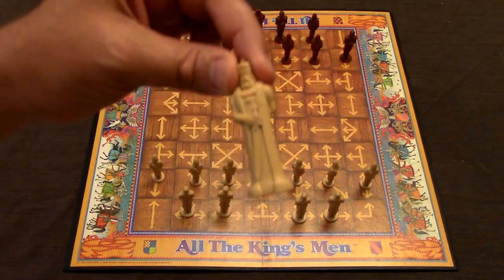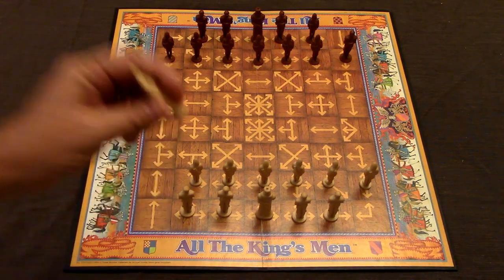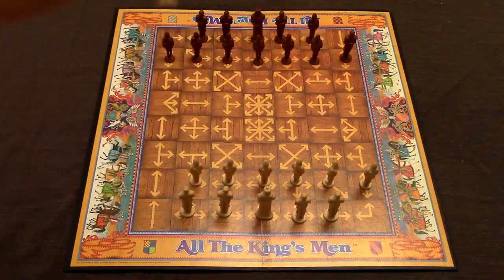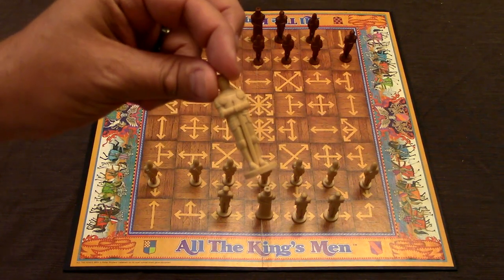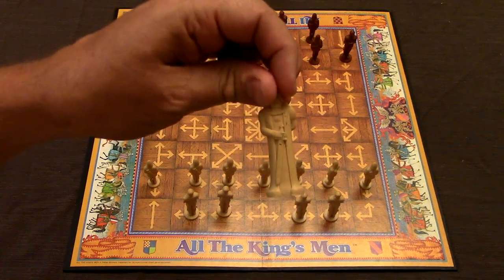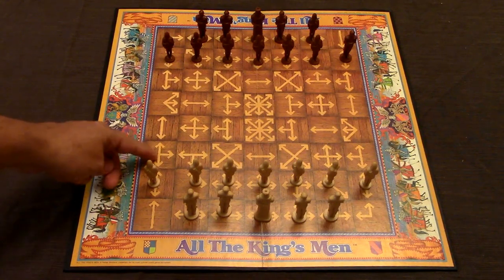The object of the game is to capture your opponent's king, similar to chess. Each piece has a different movement rule. The archers can move one space in whichever direction the arrow on their square tells them. The knights can move as many spaces as the board allows, similar to a queen in chess. The king moves one space at a time, same as the archers.